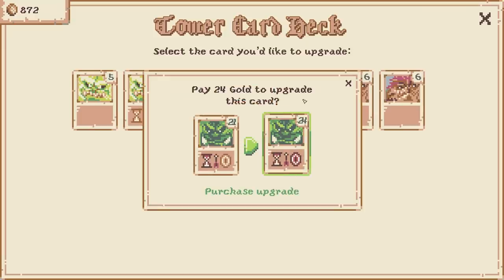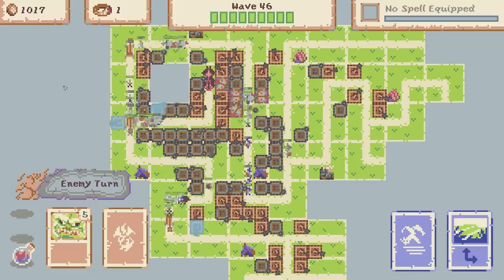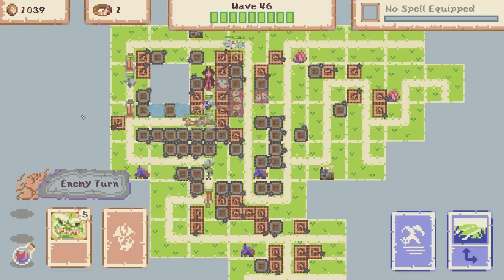Range up - let's max upgrade this orc, 24 gold. We've got 872 so definitely. Fire rate up - I might shove that on a hobgoblin. Oh no wave 46, it might be too much. There are so many enemies. I think we're going to lose some lives.